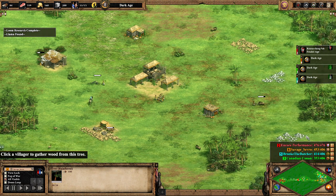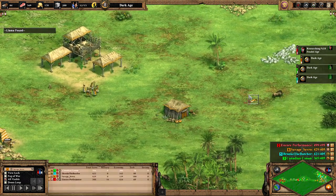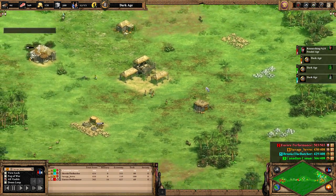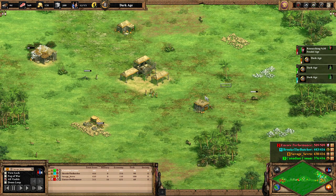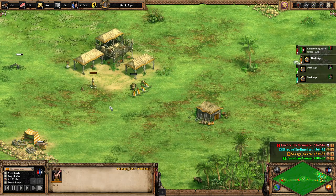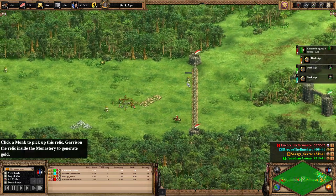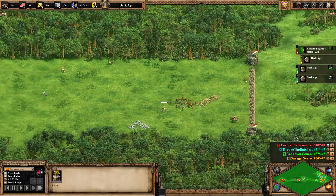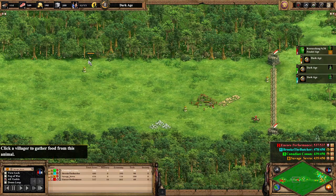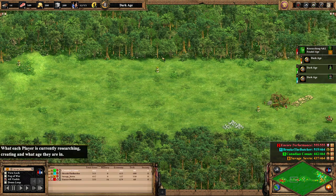Sadly Savage Severance doesn't have enough wood for a mining camp but he's still going to make it to Feudal Age surprisingly. We've done our first wall here. I'd like to grab relics one, two, three, four — it seems Severance's dilemma is we even have a fifth here.